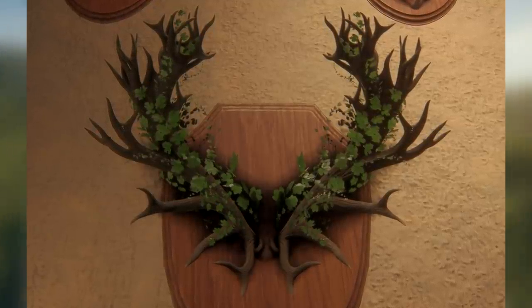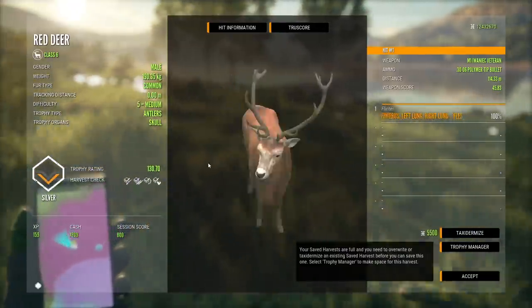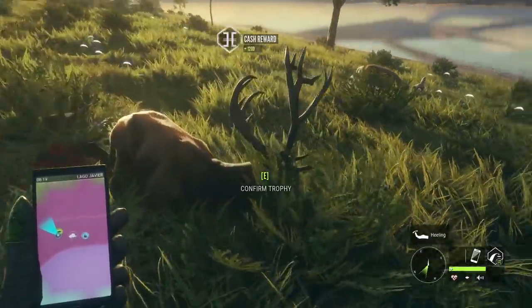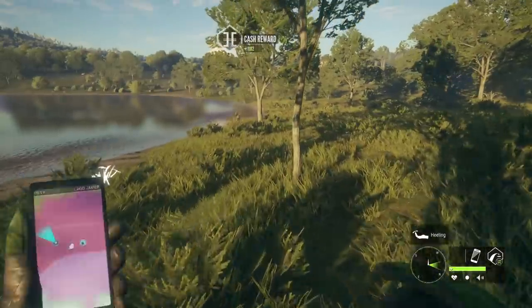If we look at the White-tailed Great Ones, there were a total of six or seven racks, if not more, that could spawn. I would certainly imagine for the Red Deer it's going to be a similar scenario, so I'm betting there are going to be a bunch more to be discovered. And I wonder if the brush-in-antlers thing is something they'll go with for the other Great Ones as well.